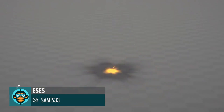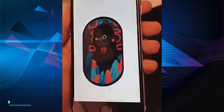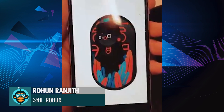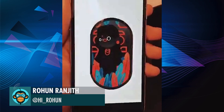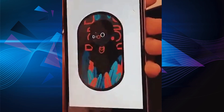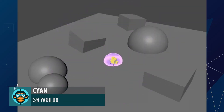Another mushroom cloud style explosion study in Unity by Isis. Rohan has made a parallax illustration for his phone. Cyan has been playing around all week on this force field shader.